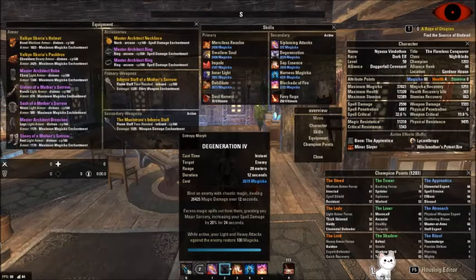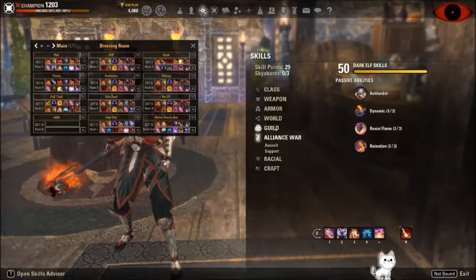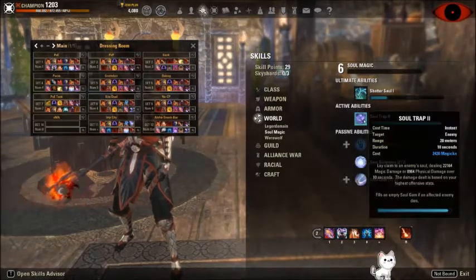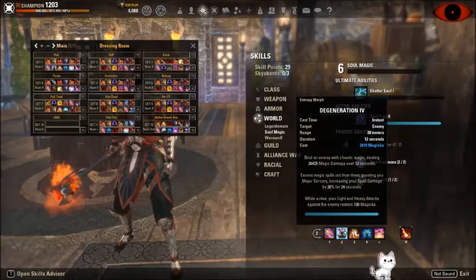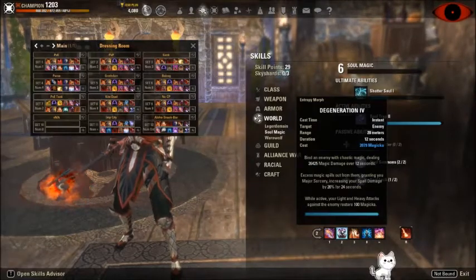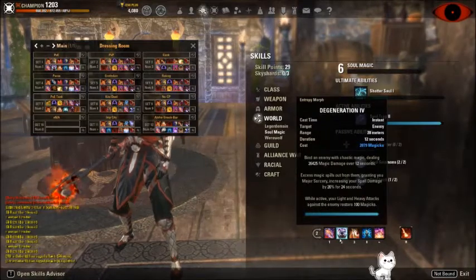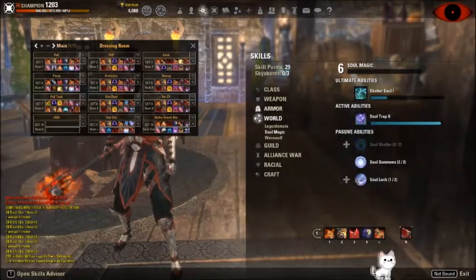I want to go over the difference between Soul Harvest and Degen. I've done a little bit of testing with both and I'm honestly not sure which will perform better. Soul Trap lasts 10 seconds and Degen lasts 12. They do very similar amounts of damage, but I think Degen overall wins — not just in damage, but because it's also a sustain skill. While active, your light and heavy attacks restore 100 Magicka against an enemy. Almost every Magicka build should probably be using this patch — rip diversity — but it's honestly not a bad skill and I don't mind using it.